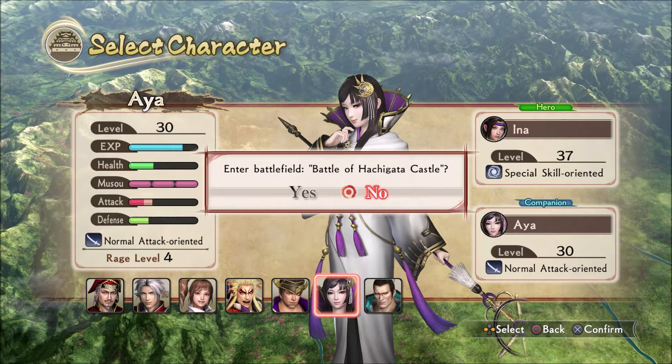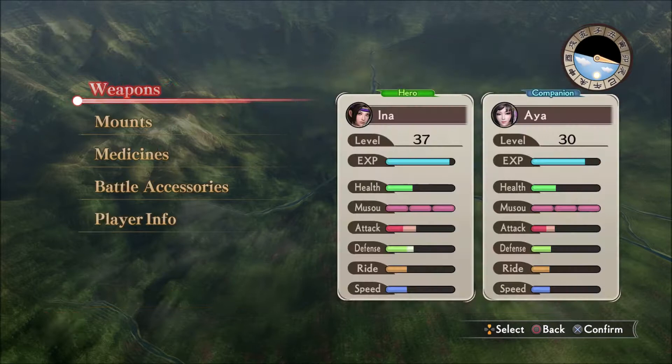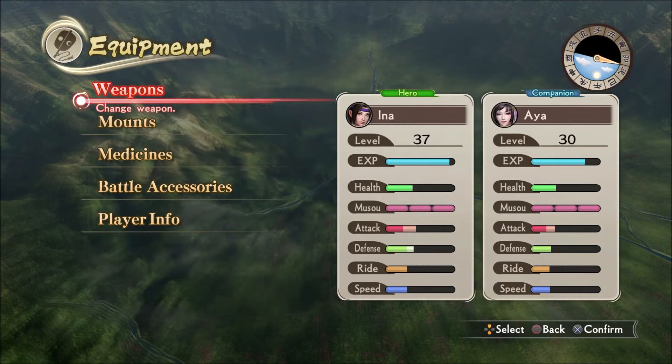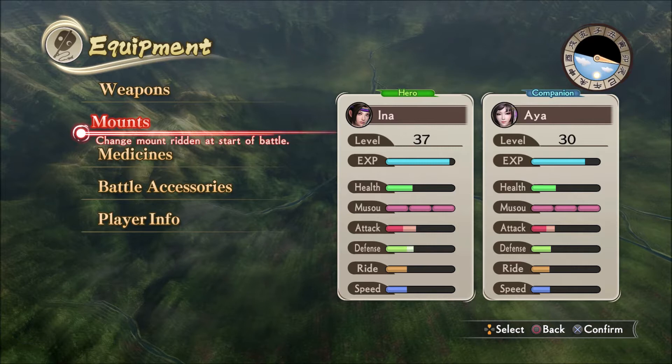Let's get together and talk about how much we hate Kunoichi. Because in our last plot battle, we had this goofy thing with Kunoichi teaming up with these ladies. Equipment-wise, Ina's weapon is significantly better than Aya's, so I probably want to use Ina mostly. Aya will be significantly less powerful, although Aya is using the correct mount. I think I used her in one of those free roam exploration things where we had to defeat the immoral swordsman.